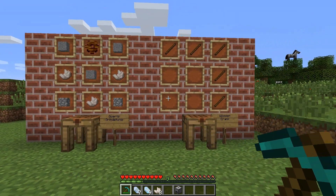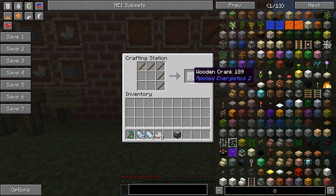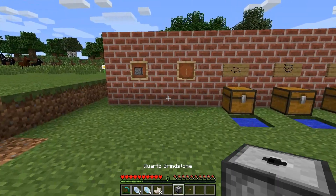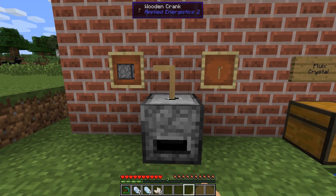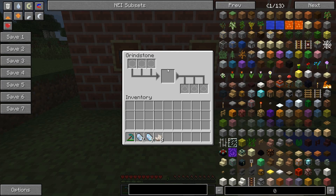It's a multi-use block, but in this tutorial I will only grind dust. Let's take one of those. To operate it you need a wooden crank. Place the grindstone and the crank on top of it, and now you're ready to grind items into dust.